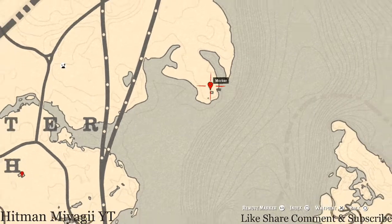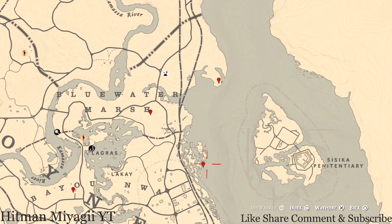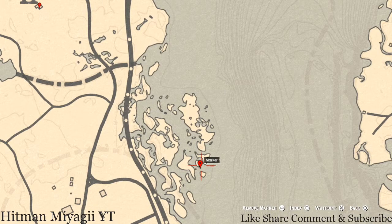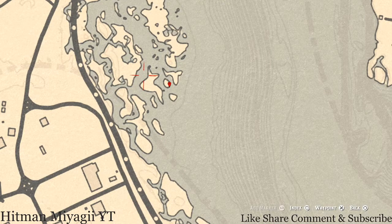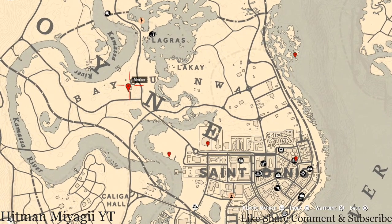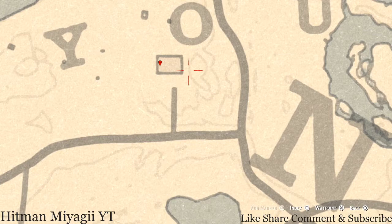Next marker is inside this house — it's a tortoise shell comb on the wash table. Then our next marker is a fossil — randomized, so come over here with your metal detector and grab whatever fossil spawns. Moving down, below the O in the word Bayou, inside this house there's a chimney. Position yourself in front of it and you'll get a Durant pearl bracelet.